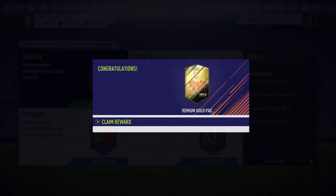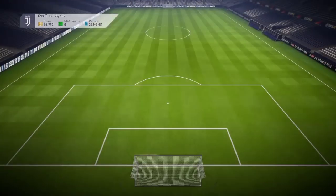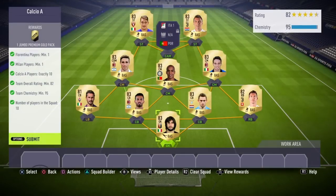You get a Premium Gold Pack for completing this specific SBC, and we're one step closer to completing this Prime Icon. Next up is the Calcio A SBC, where you get a Jumbo Premium Gold Pack.